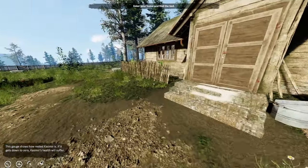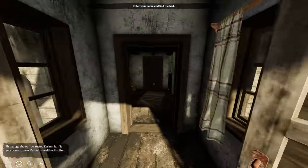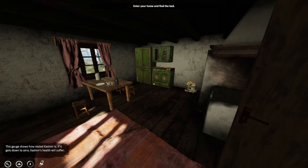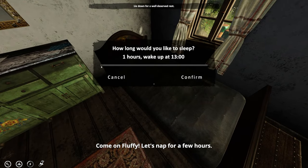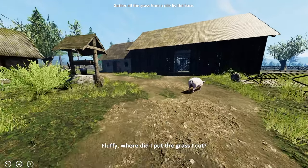Fluffy wants us to go to bed and take a little nap. This is our house — we've got a kitchen and a bedroom. Let's interact with the bed. I'll throw four hours on here, since this isn't real time — we're just going through some days and months with Fluffy showing us what to do.